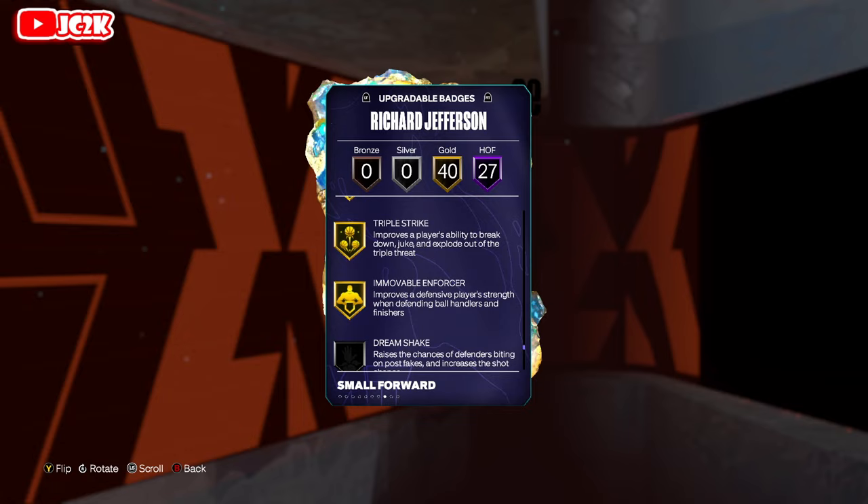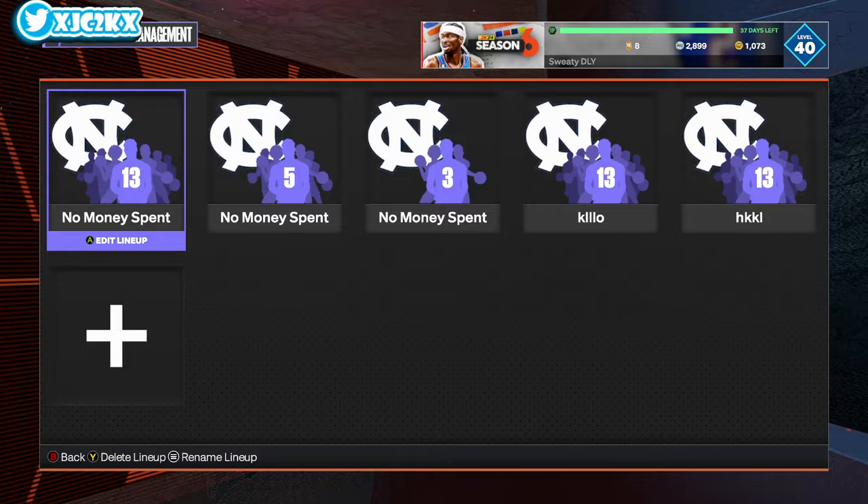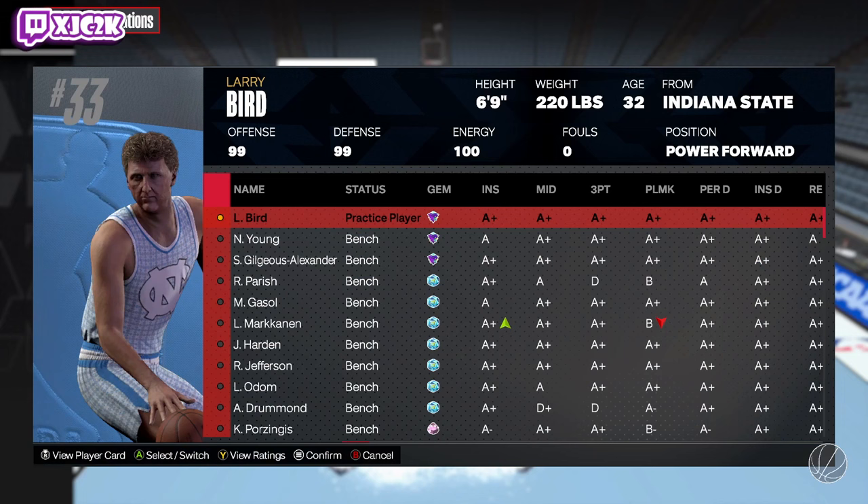Additional badges: handles for days, unpluckable, interceptor, pogo stick, rebound chaser, free points, open looks, immovable, enforcer — which is a very big badge. The only badges he doesn't really have are brick wall; I would add that and touch pass would be a nice one too. But in general, Richard Jefferson is looking pretty good.